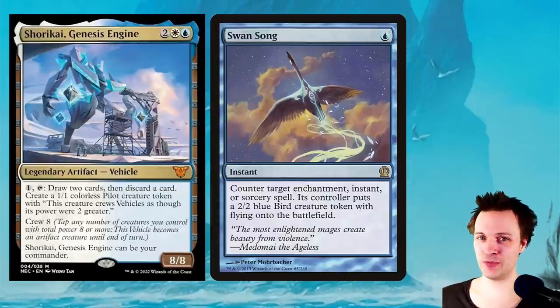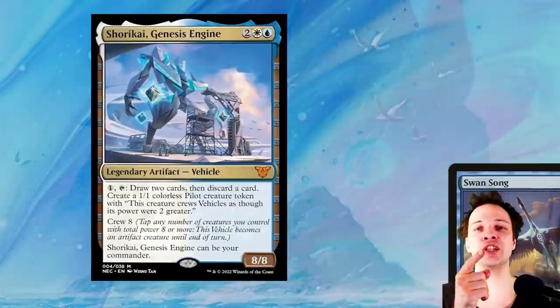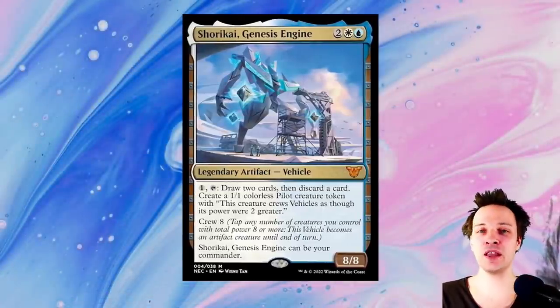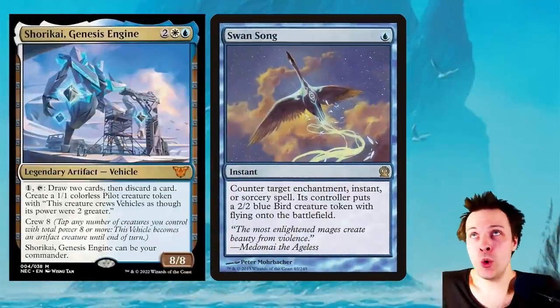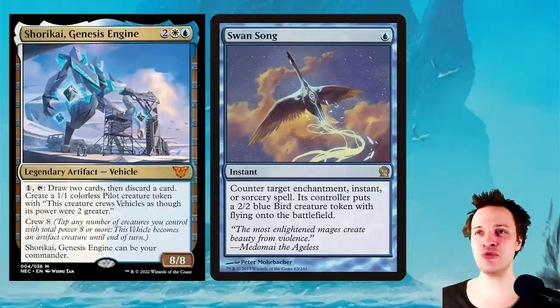We pass the turn keeping a perfect hand of seven counterspells, ready for whatever opponents try to do. Then when it's our turn again, we simply attack with infinite Swans and win the game. You actually don't even need to do this — during the Twister loop you're also creating infinite colorless 1/1 pilot tokens. Swansong is still in the deck so you could use either approach. I brought it up mainly to showcase how awesome Swansong actually is.